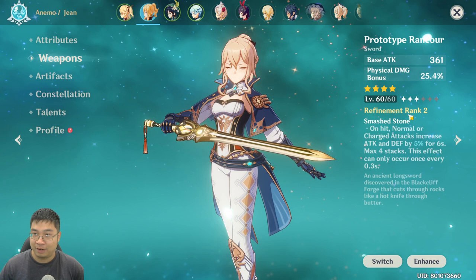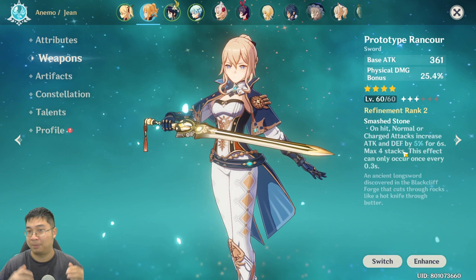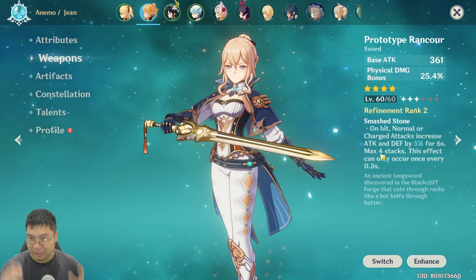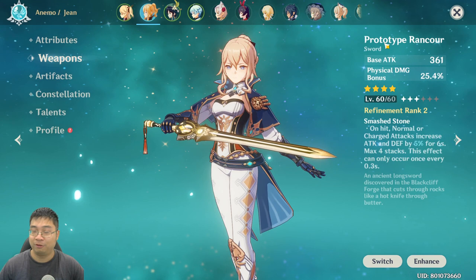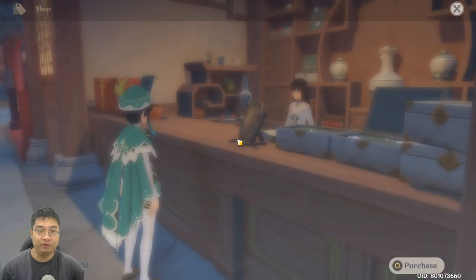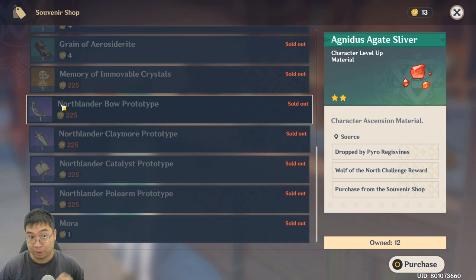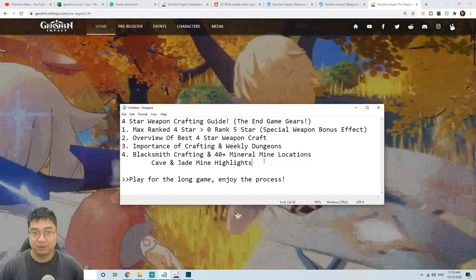My base attack is solid, physical damage is nice, and the biggest highlight is that as I attack I get increased base attack and defense — multiplied further by defense percentage and attack percentage, up to four stacks. Jean really loves attack; the higher she hits, the more damage and healing she does. I'm going for the long-term end-game with this weapon up to refinement rank 5. You can also visit the souvenir shop in Liyue Harbor where four other prototypes — everything except the sword — can each be purchased once.